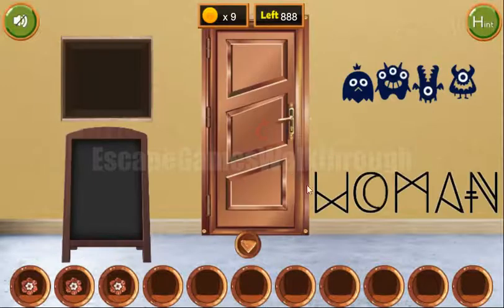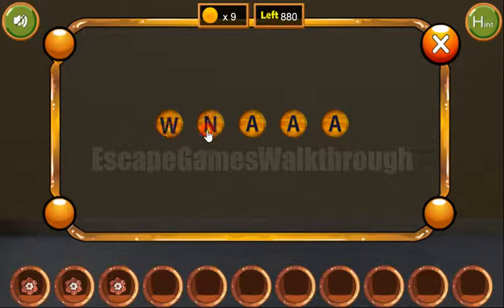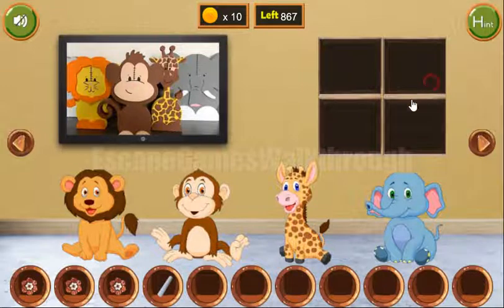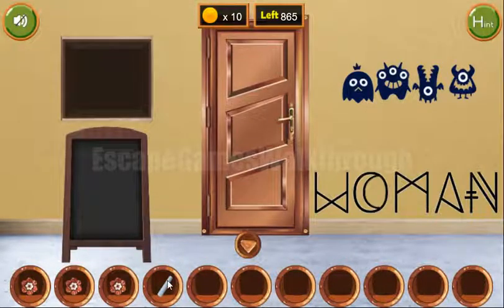Next let's look here — the shapes remind us of letters and the resulting word is 'woman'. Now let's tap it here: W-O-M-A-N. Okay, we've got chalk and let's draw a puzzle on the board.